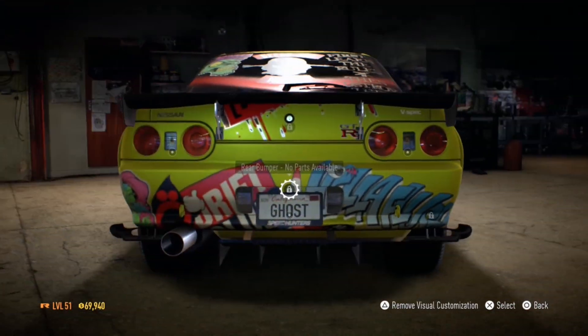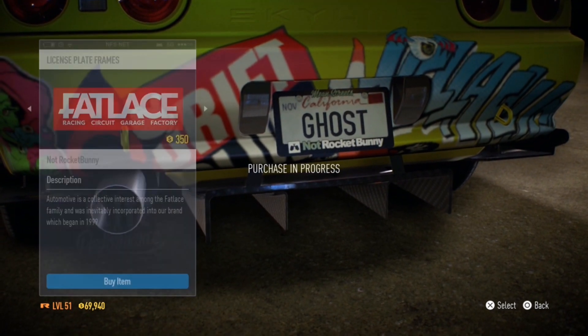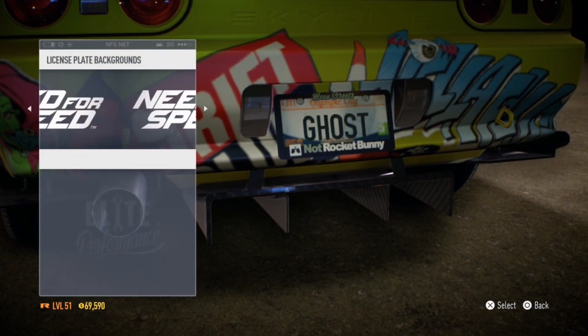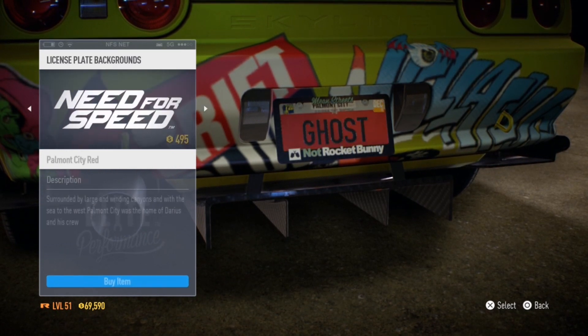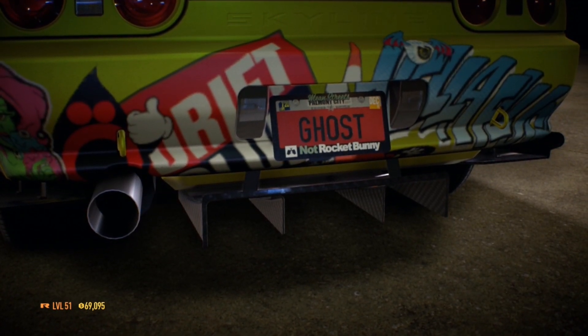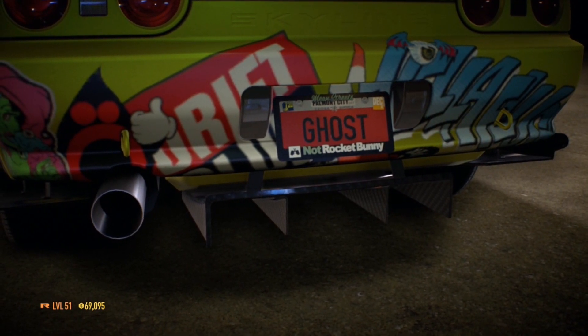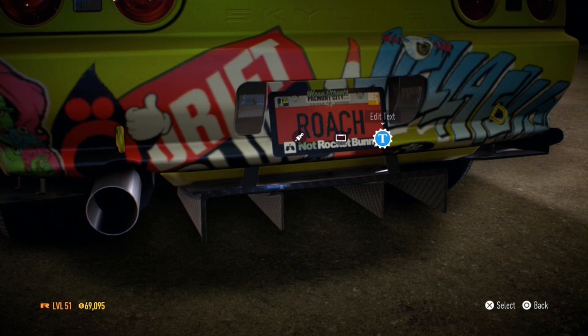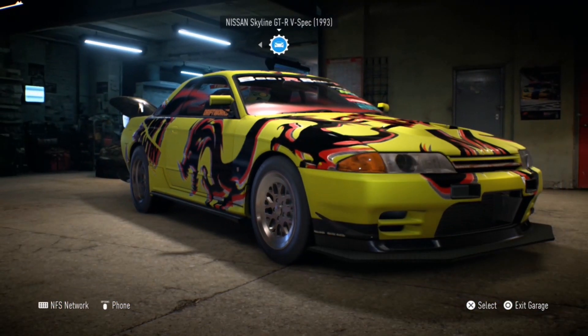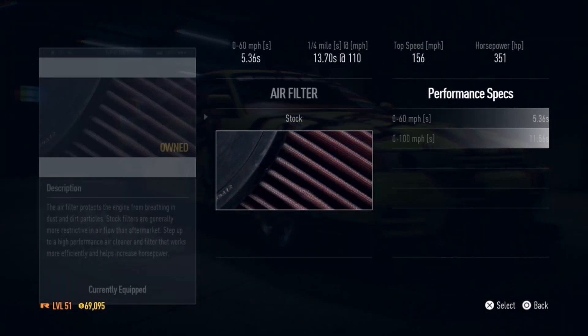I'm going to navigate to a different menu which is going to take me towards performance or tuning. But first I'm going to customize the license plate because I don't like having the California plates with the name Ghost on it. I'm going to change it from Ghost to something else — how about Roach? Yeah, there we go. Roach is going to be the name of this car.